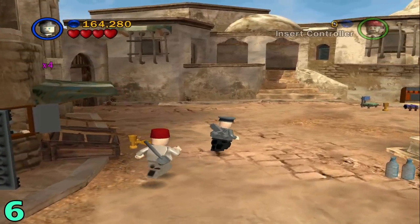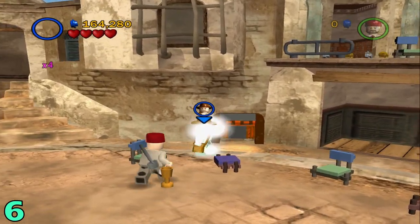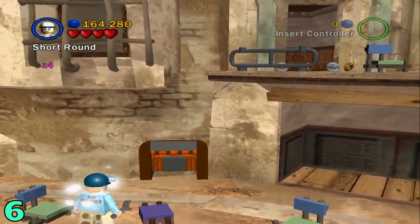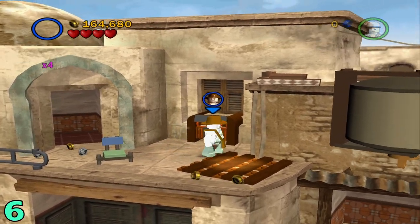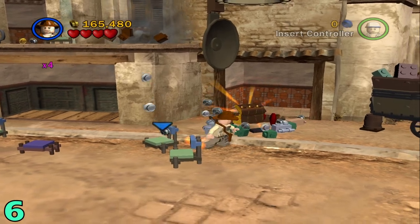Artifact number six: from this last area, you just head out the door where you came from and head kind of upwards, across the way from where you just were. Switch to a small character and go through this little hatch. Once you're through here, switch to Indiana Jones and use your whip to open up this container — it should drop the artifact.